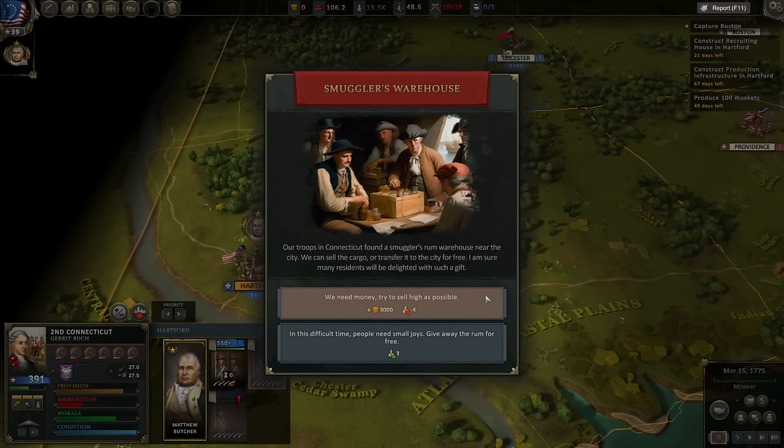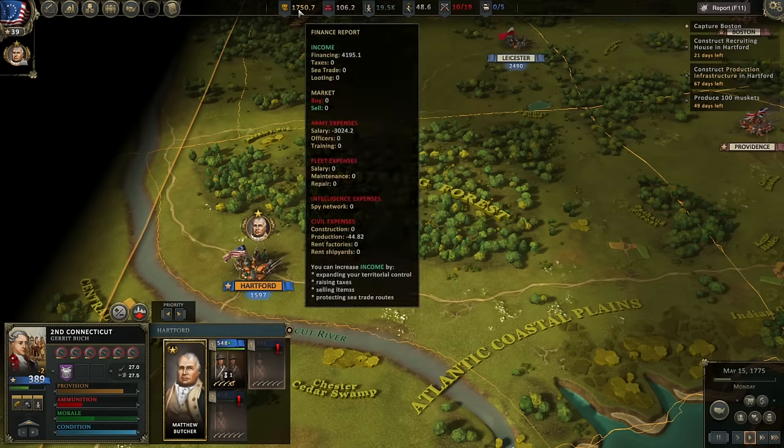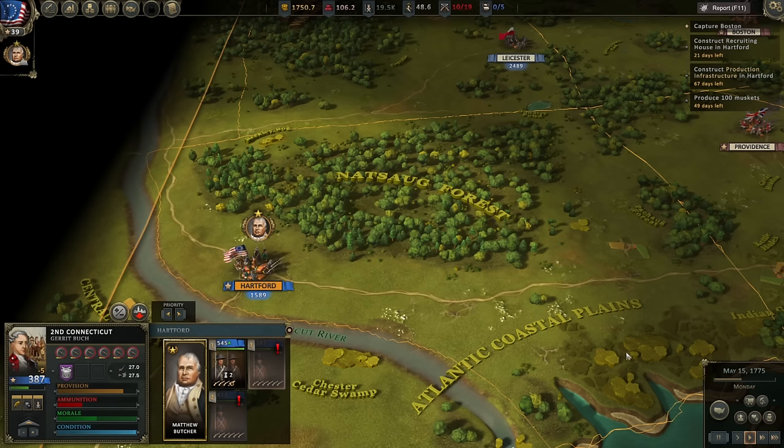Our troops in Connecticut found a smuggler's rum warehouse near the city. We can sell the cargo or transfer to the city for free — I'm sure many residents will be delighted with such a gift. But I'm going to take the hit on loyalty to give me three grand because I badly need money. It's very realistic to not have enough money in the Revolution — that is 100% a problem that Washington pretty much always had.